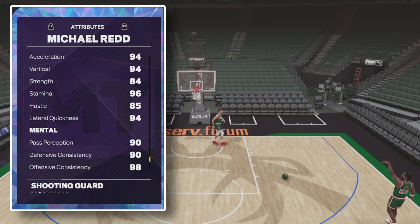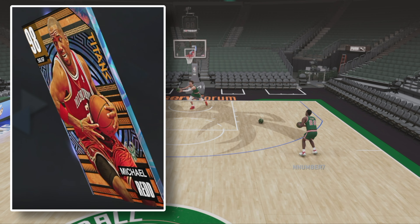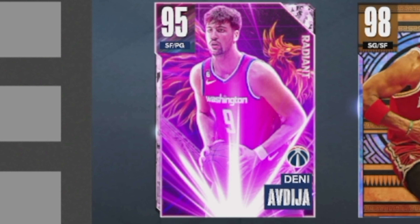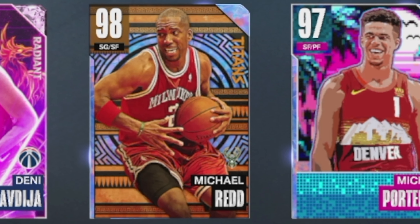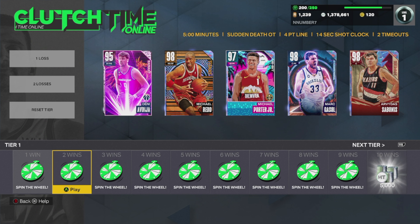96 stamina is very very low — everybody needs a 99 stamina so give him a stamina shoe. The lineup for today's video is going to be Denny, Advia, Michael Redd, Michael Porter Jr., and Marco Salt. We are doing Clutch Time games. I realized the Clutch Time wheel has Gilbert Arenas — one of my favorite players of all time. I just bought his Adidas shoes. I'm gonna give myself all the chances I can get to get that card.